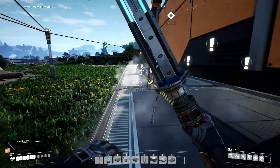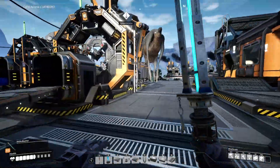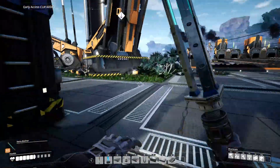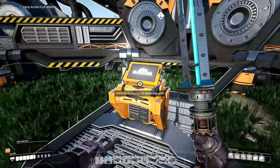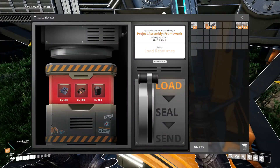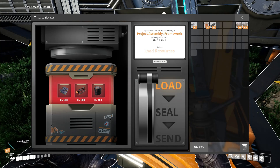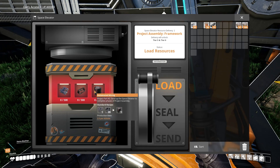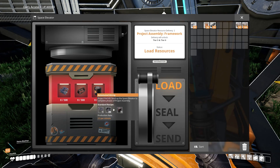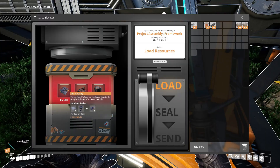Now that I am back at the base and I have set up the hub again, we can get to work on doing the things we need to do. For the second space elevator, we need all of this stuff: 500 smart plating, 500 versatile framework, and 100 automated wiring. All of this stuff will take a long time to do.